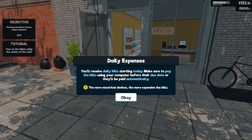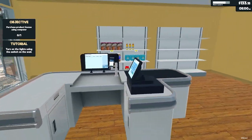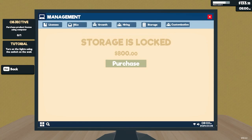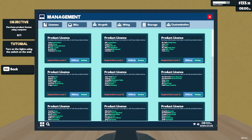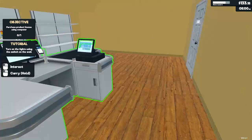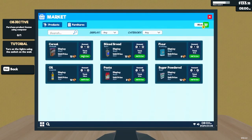Good. Okay, so daily expenses — you'll receive daily bills starting today. Make sure you pay the bills using your computer before their due date or they'll be paid automatically. The more electrical devices, the more expensive the bills. Interesting. So there are bills. We need stock of everything.